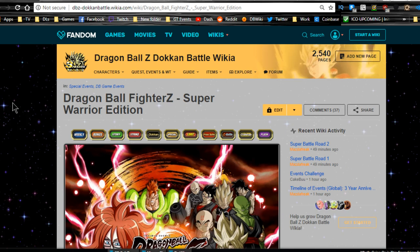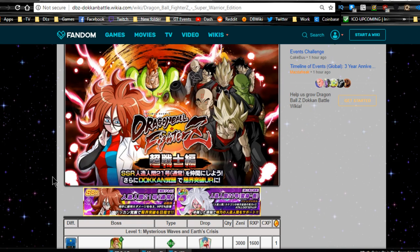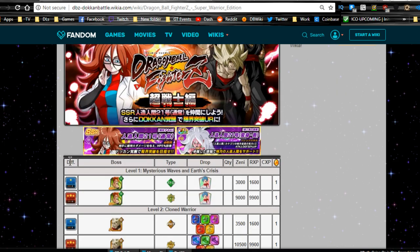Hey guys, welcome back for another Dokkan Battle video. Today we're going to be talking about the new Android 21 event - Dragon Ball FighterZ Super Warrior Edition. This is going to be based off of the free-to-play Android 21 and the event that you can grab her from, including her linking abilities and her Dokkan form.